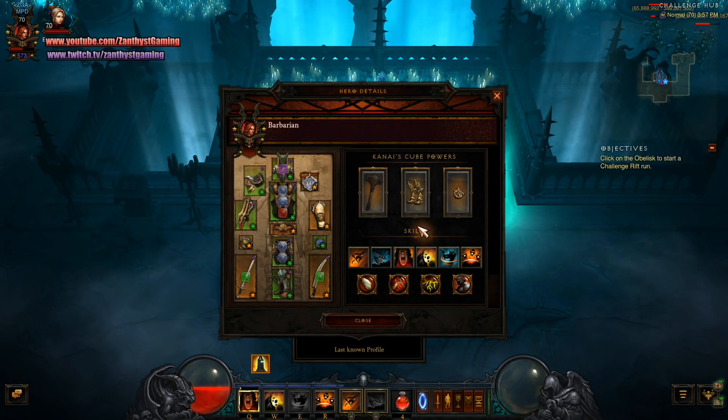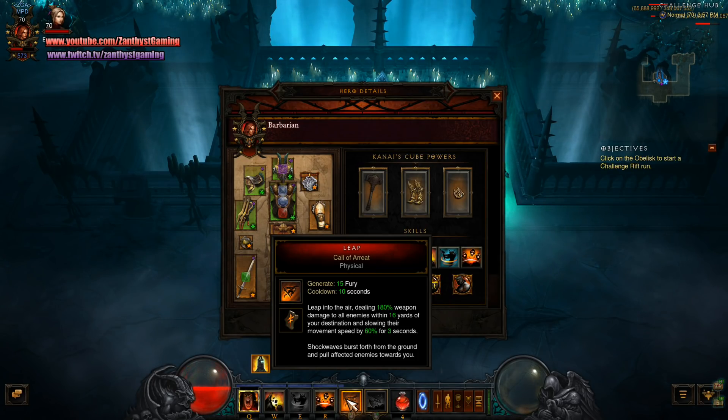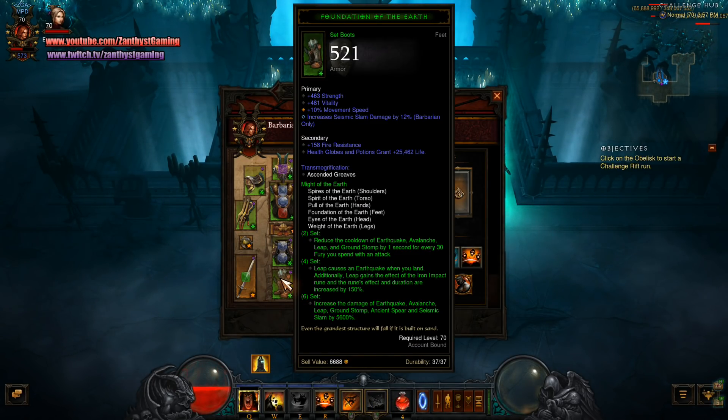Alright guys, we're doing a Leapquake build. Your Obsidian Ring of the Zodiac is going to help refresh your cooldown on your leap. Also, just dumping Fury for your set will reduce the cooldown of your leap.